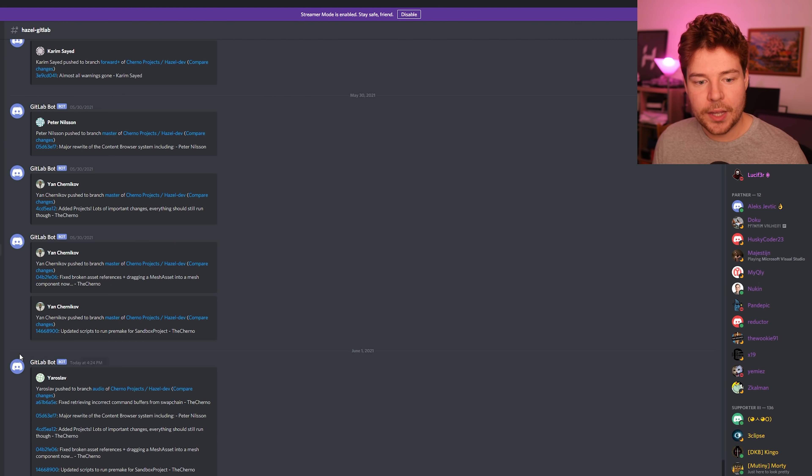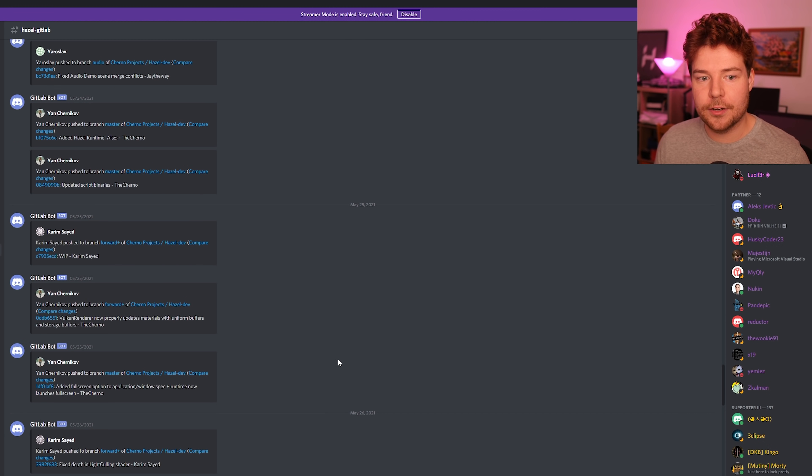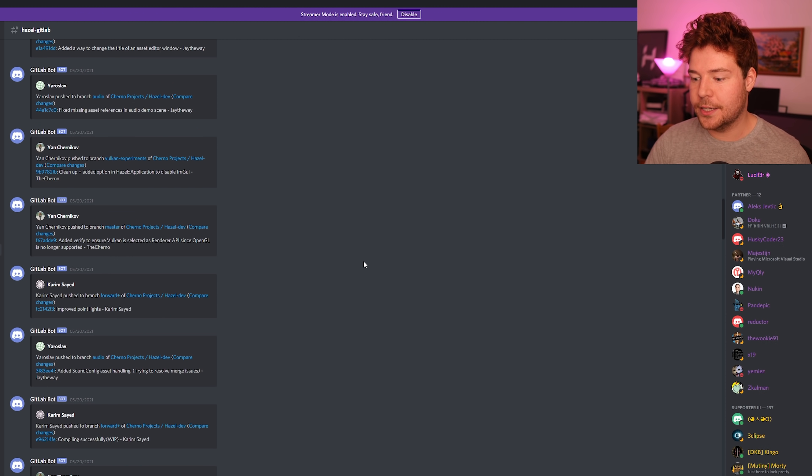Over on Discord, we have a channel called Hazel GitLab, which is basically just a GitLab bot that posts every commit that goes into Hazel Dev. You can just see the amount of work that's going in — some of these are multiple commits. This is one day worth of work. It's absolutely amazing just how active this project is.